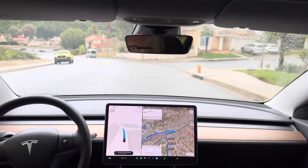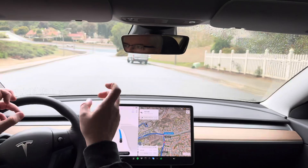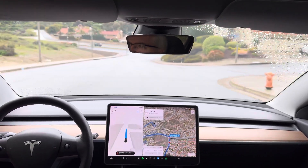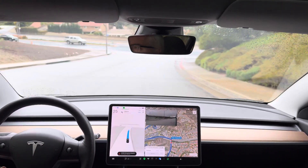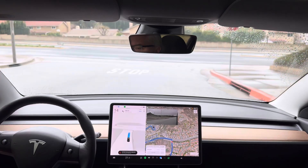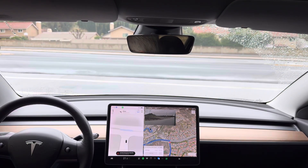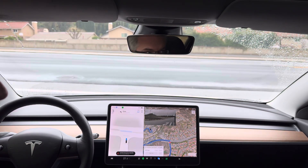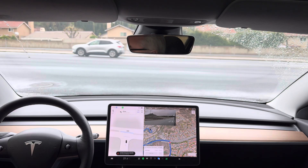As we creep up to the stop, the left is clear but I cannot see right, so we've got to move forward to see. We've got a car coming from the right, and now a bunch of cars coming from the left. Traffic will be light — I'm intentionally doing this during lighter traffic because I need to see how it behaves before trying it in heavier traffic. It should not move yet.